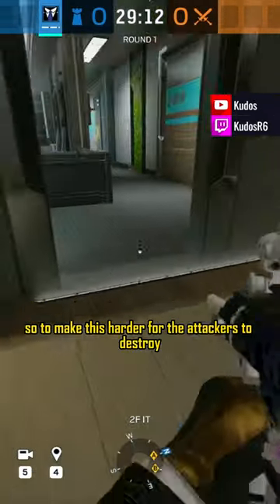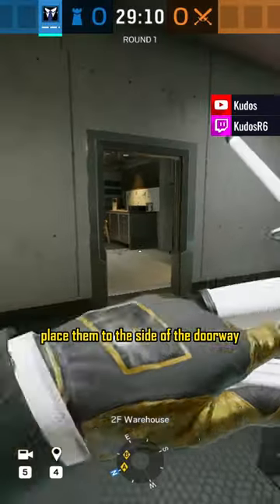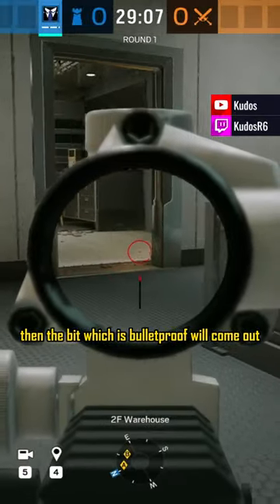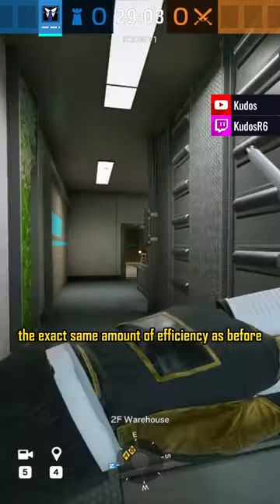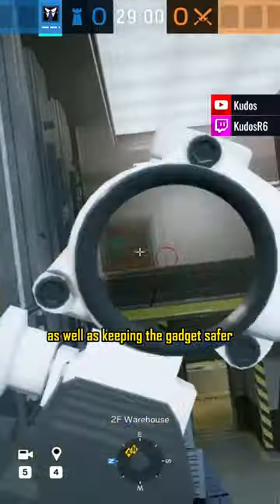So to make this harder for the attackers to destroy, place them to the side of the doorway, keeping the vulnerable part hidden. Then the bit which is bulletproof will come out and block the doorway itself, meaning you're still getting the exact same amount of efficiency as before, as well as keeping the gadget safer.